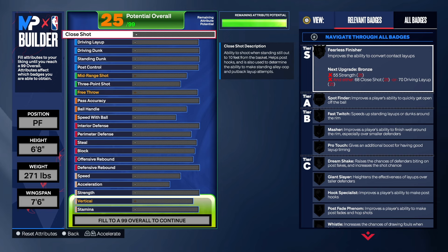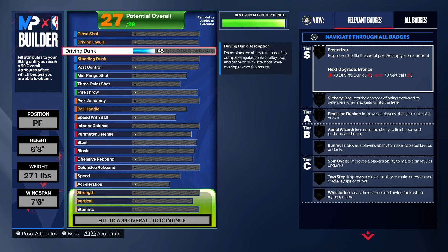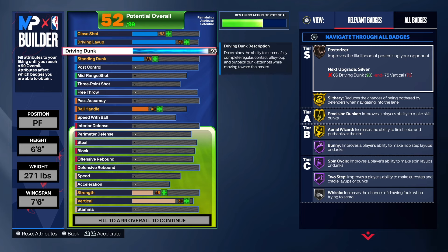Starting with the finishing — I know a lot of you see the name Slashing and want that finishing. I'll give you that first. We take the driving dunk all the way up to 94 — a 94 driving dunk is super super legit. We get Hall of Fame Slithery, Hall of Fame Bunny, Hall of Fame Spence Like, Two-Step, Gold Precision Dunk, and Gold Area Wizard on this build.